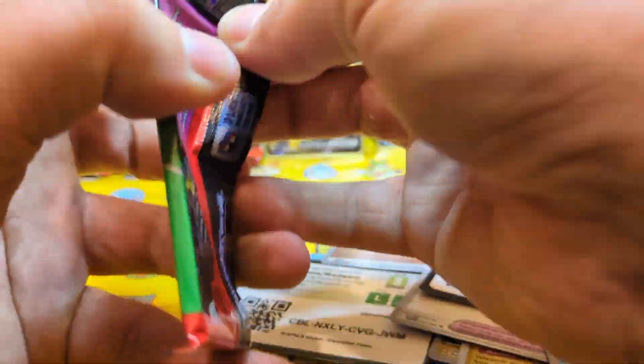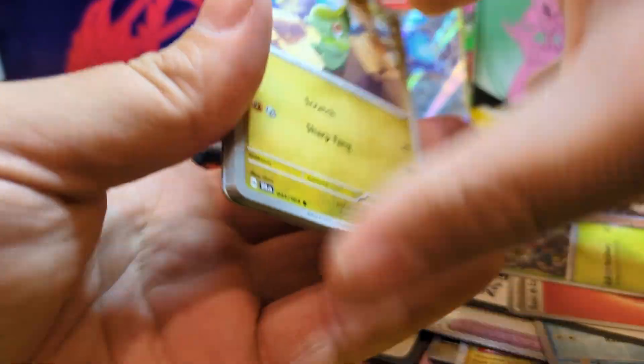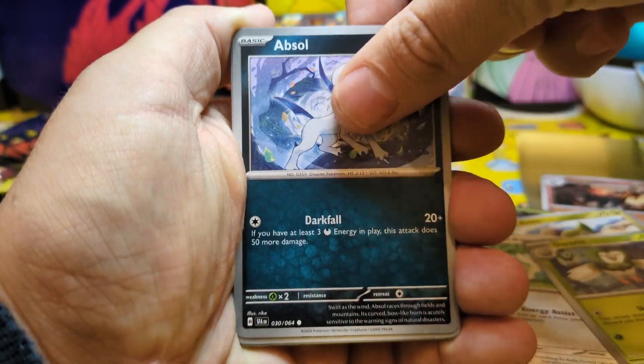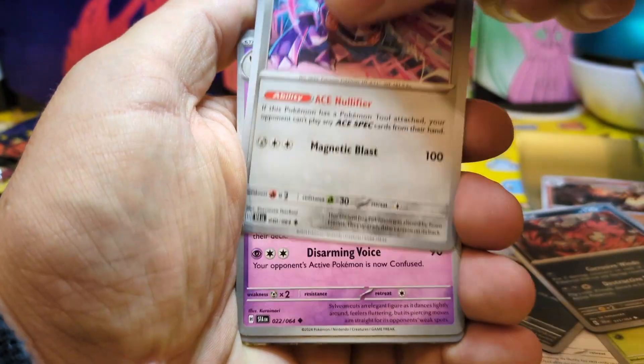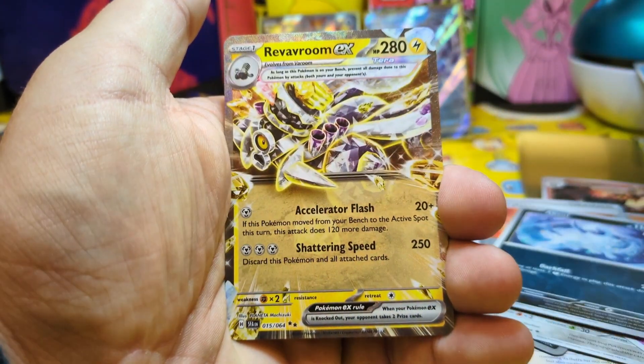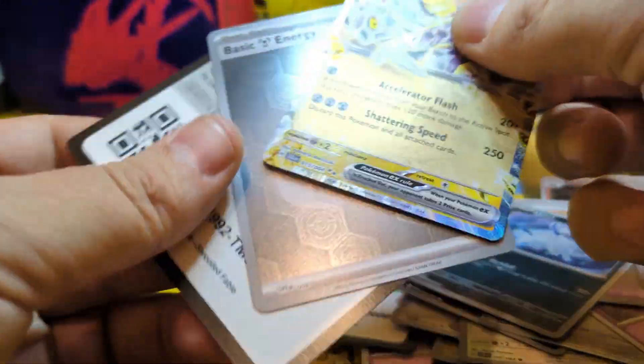Last pack — keep that two for one. Axu Axu, Dartrix, Absol, Powerglass Reverse Holo, Absol Reverse Holo, Varroon EX. Let's fall. And a Shiny!